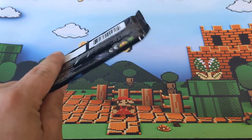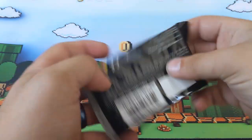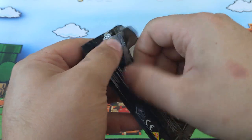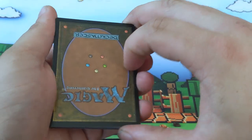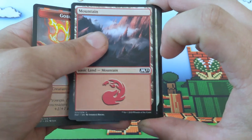Now the single pack I've chosen to keep for myself — let's just see what's in here. If it's something crazy I'll probably just give it away anyway, like if I pull a Teferi or something. Goblin wizard, mountain, and...